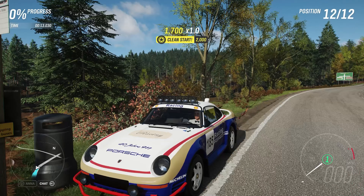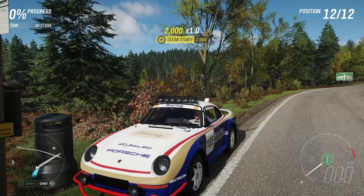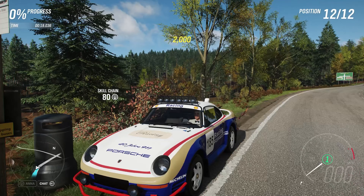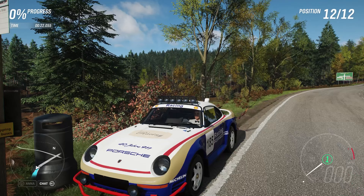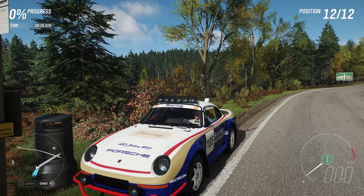Welcome everybody to Xtreme Off-Road Silly Bills, and today we're taking a look at the 1985 Porsche 959 Pro Drive Rally Raid. Now this has 1,111 horsepower, 845 pounds-feet of torque from its 4-litre, twin turbocharged, flat-6 engine.